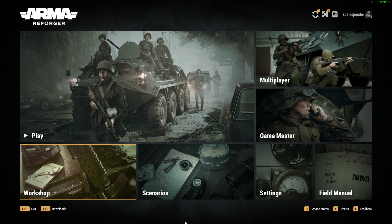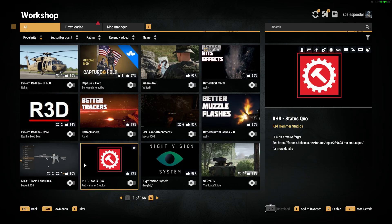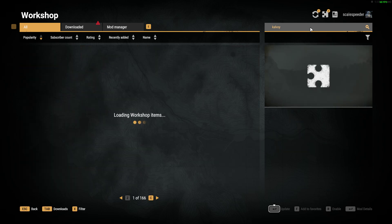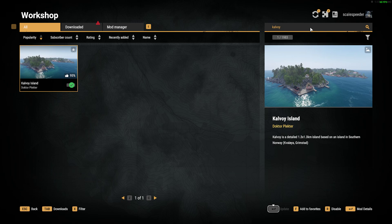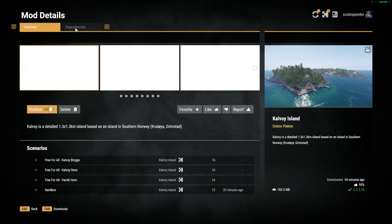The first thing you'll want to do is head over to the workshop and download the particular map you want to look at. The one we're looking at is Cowboy Island - it's a good one to practice with because it's quite small, and it also comes with scenarios. That's quite important - the fact that it comes with scenarios. Click on download and once you've downloaded it, it will go into your mod manager automatically.